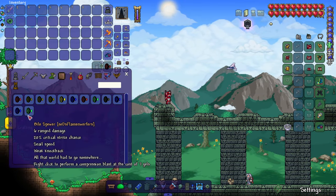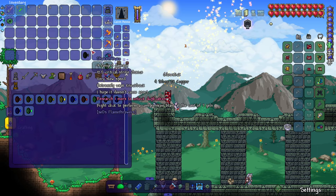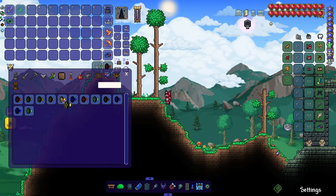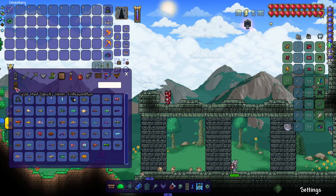As we go from super high quality, we might dip down here because these don't even have sprites. The mod is called Sed's Flamethrower. Sed, if you see this video, I want you to keep working and make these flamethrowers great — but for now, this might be our lowest quality one.